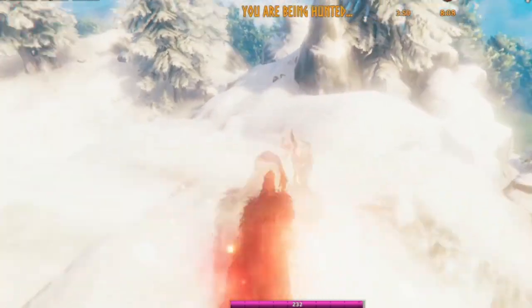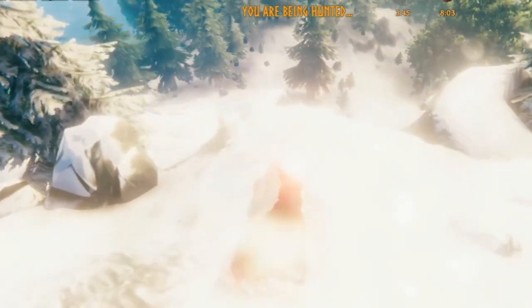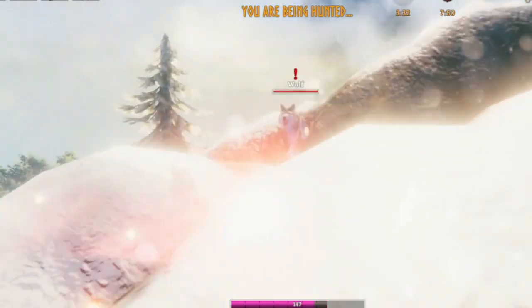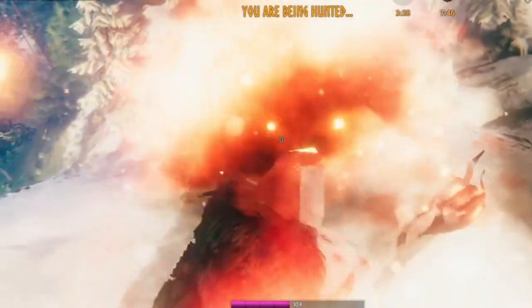A bunch of wolves are going to show up and try to kill you. This event can only happen in the mountains or the plains — so if you're there, you're asking for trouble anyway. This is the hardest event, the most likely to kill you. By the time you get the Mistlands events, you'll be fine.